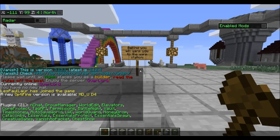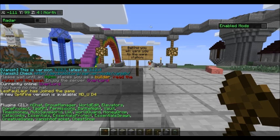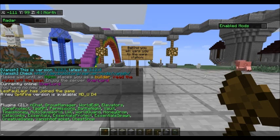Hey, what's going on everybody, this is Overlord Kratos here. Today I'm going to be showing you all a bunch of essentials. There are five folders that you must know about when it comes to essentials. You're going to have essentials, and you're going to have essentials groups bridge.